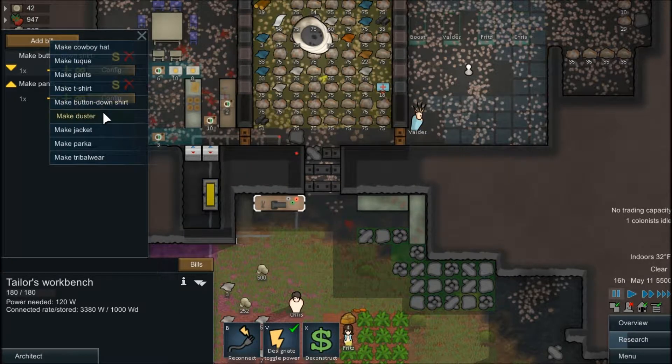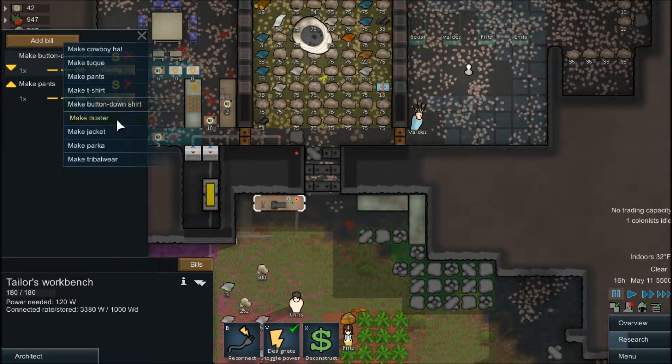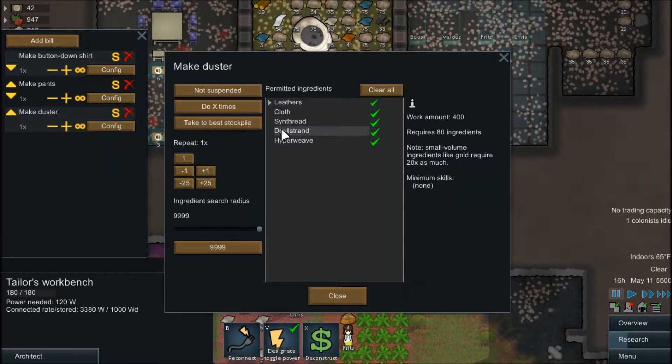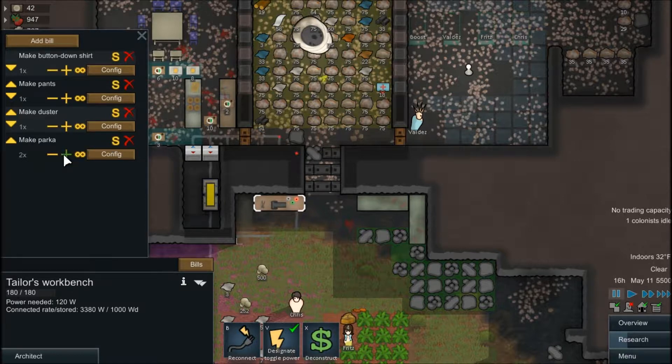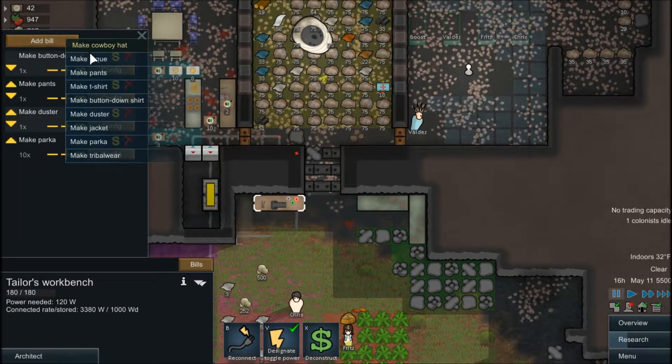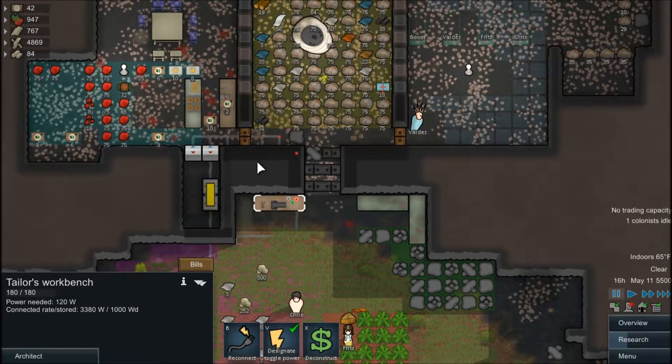And then we will add... wait, dusters. Let's see the jacket. Yeah, dusters would have won. Let's make that out of leather. And lastly, we will make some parkas and toques out of cloth — let's make ten of them. I'll just add those as random materials. Now we have bills set up so somebody can do some crafting.